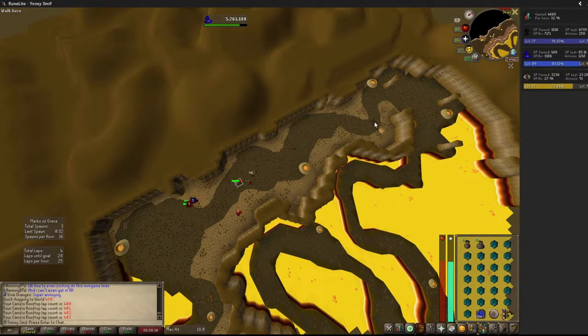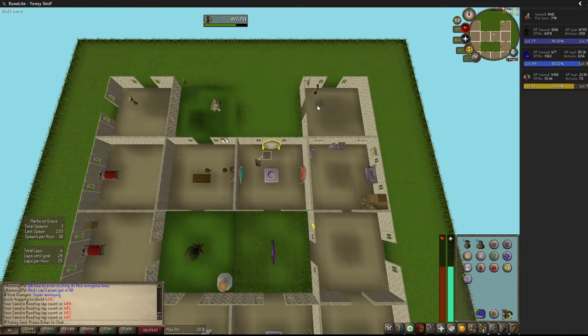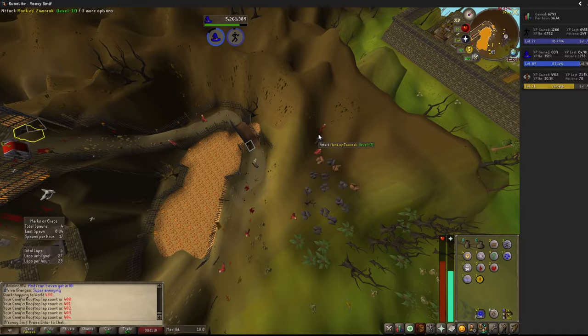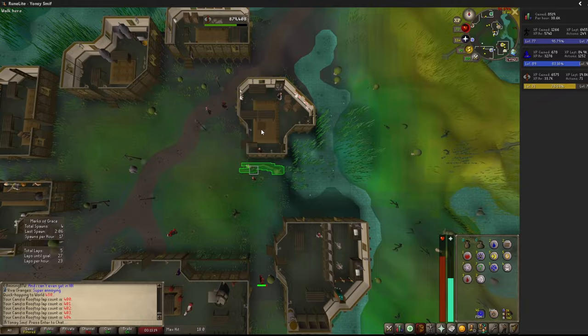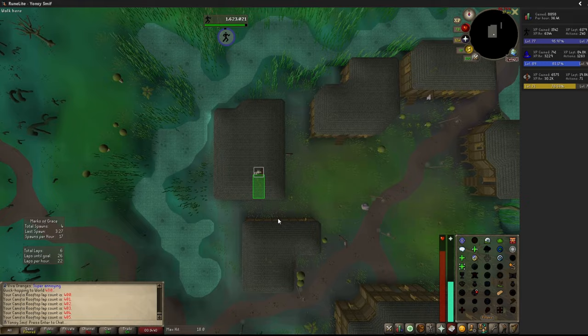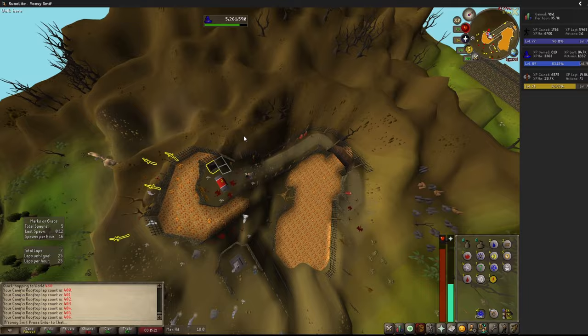Hybrid training is another option if you value marks of grace more highly than the agility XP from rooftop courses. Maybe you prefer to train the skill at the Hallowed Sepulchre, which is more engaging and rewarding, and you're only doing rooftops for graceful or staminas. This is very similar to the AFK method, except instead of doing nothing while waiting for the cooldown to expire, you immediately teleport away and train a different skill when you see that a mark has spawned. I sometimes combine this with making cannonballs in Falador, training runecraft at ZMI, or mining sandstone in the desert quarry. It's almost required to have a Camelot teleport in your house for a quick return to Canifis, and the skilling method you're combining with needs a nearby convenient teleport. The combined activity's efficiency gets cut about in half with precise timings, but the marks per hour is identical to what you'd get running rooftops with the 75-tick method.